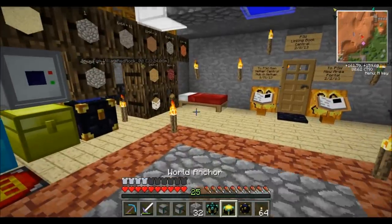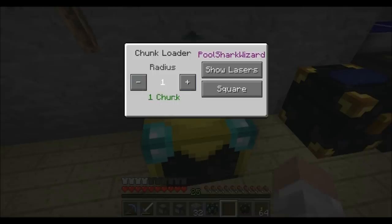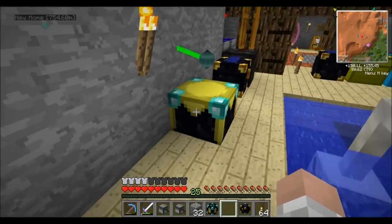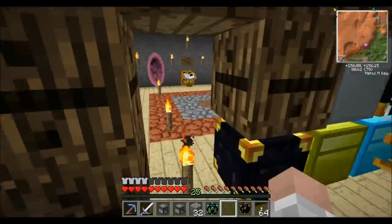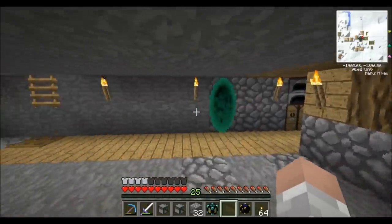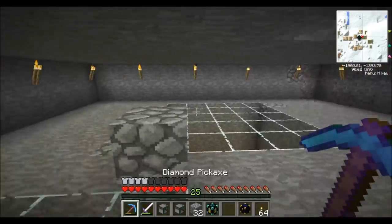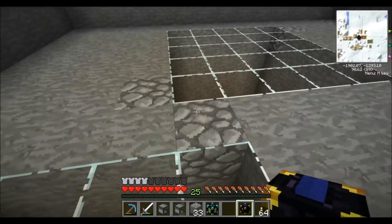Hey guys, we are back. Now let's get to the turtles. We're going to throw down our chunk loader to get this started, move it down to just one chunk, show the lasers, and reduce the lag by hiding the lasers. We're going to cruise down to our little mining area. I was going to do it over in the red rock area but I'll probably do that later since I'd have to light everything up — so we'll just do it right here since it's already protected and lit up.